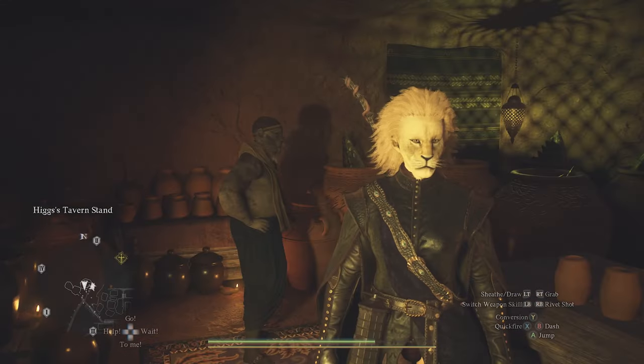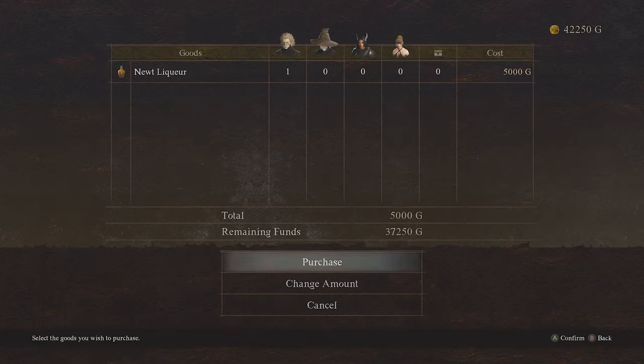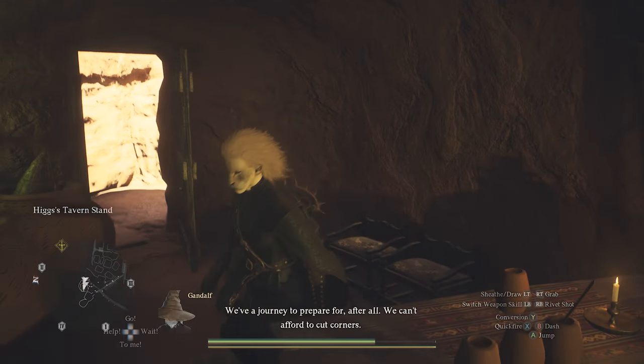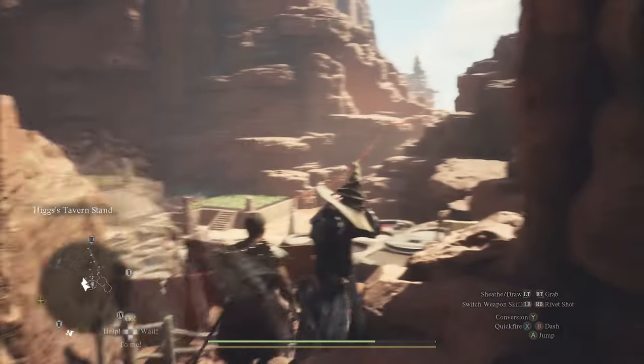After you talk to him, he should offer liquors for sale — this is what you're going to need to give to the Wayfarer. You want to buy three of them; he's going to want three. They're quite expensive, actually.